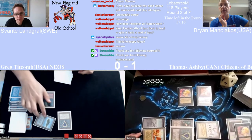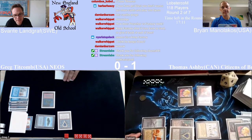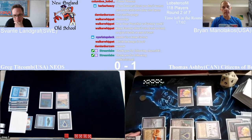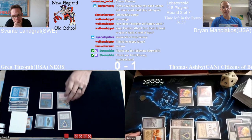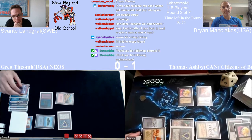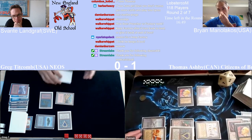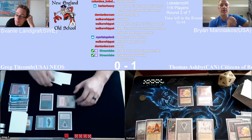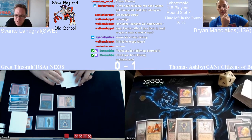Step one of every comeback — casting an Ancestral Recall, drawing that red mana. Now he has a full grip, a land drop, and who knows what he could do. Arabian Mountain in play. Double Bolt to the Sengir feels gross. I think a Chain Lightning — is he at 12? So he's at nine or ten now. End of turn Bolt, and next turn he's just going to race at this point.